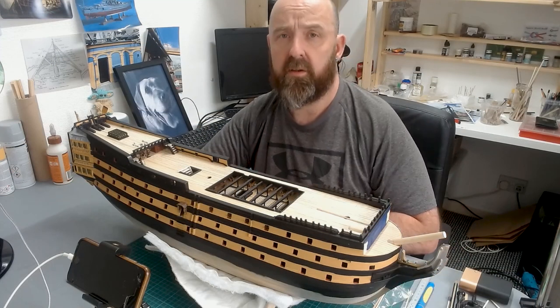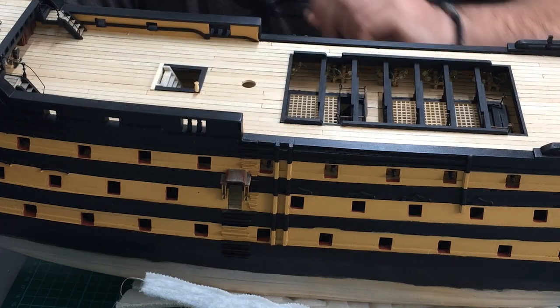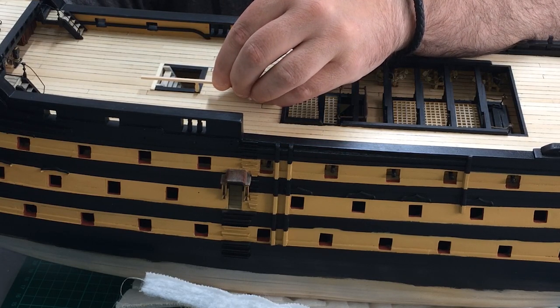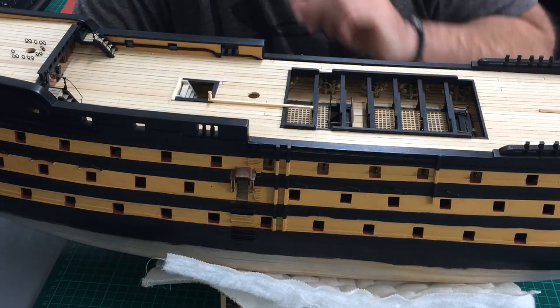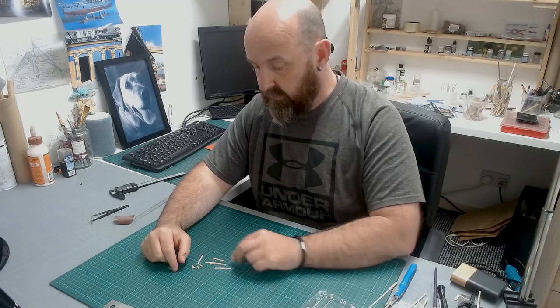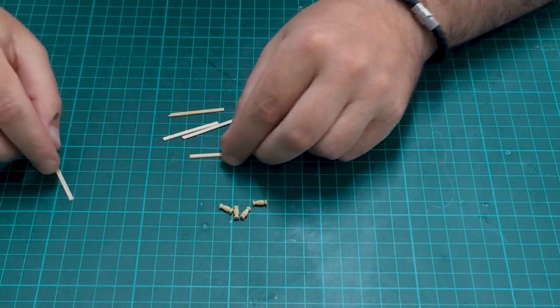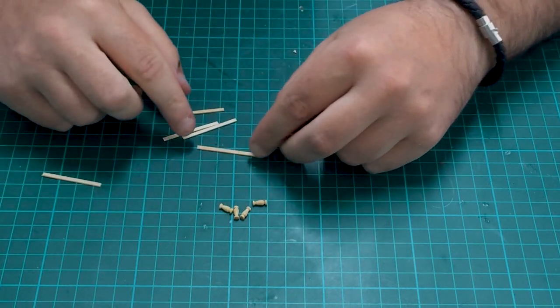Now it's time to work on adding the baluster rail. I'll get some of these little miniature balusters. In the instructions they just put four on in all the corners and stick on a handrail, and I'm going to do pretty much the same thing. First I'm going to raise the balusters just so they sit off the floor, then put the top handrail and bottom rail in. I'm cutting four handrail sections at 2.5mm wide and 35mm long, which is the length of the outside companionway.